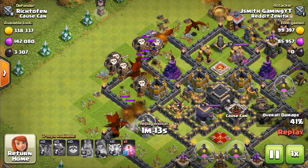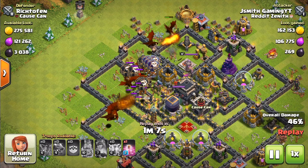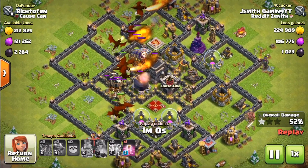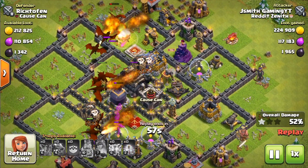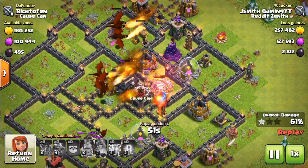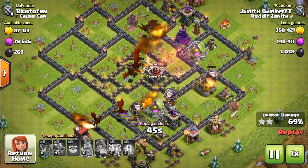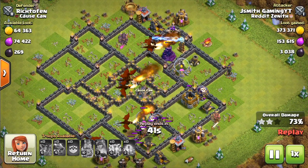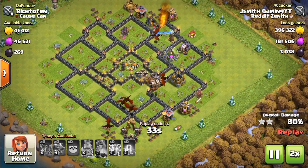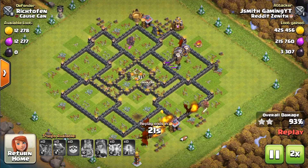The reason you want the dragons to take a lot of the beating up front is because the balloons are very squishy and just don't have much HP. Now all I have left to do is place down a haste, and I'm going to place it next to a wizard tower or other splash damage buildings because balloons are very susceptible to splash damage. I'll also place a haste if there's a lot of buildings for the balloons to go through. Everything on my end is done — it's really just wait and watch the dragons take out the rest of the base.